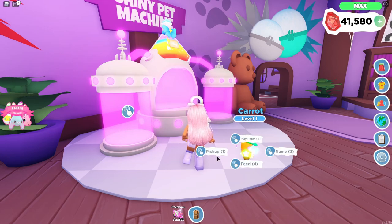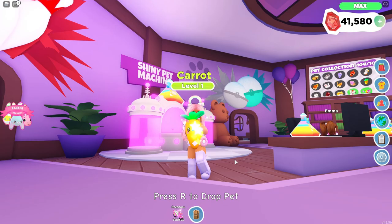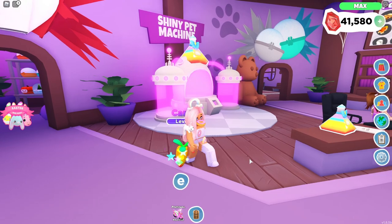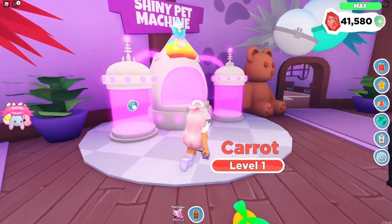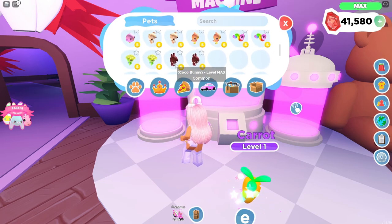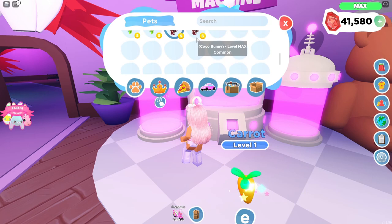Here is our rainbow shiny carrot - you can barely see his face because of all the particles that are floating around him. Oh my gosh, this is so cute! Let's go ahead and move on to our next common, which I think is our last common - the cocoa bunny.